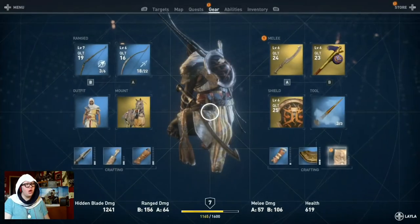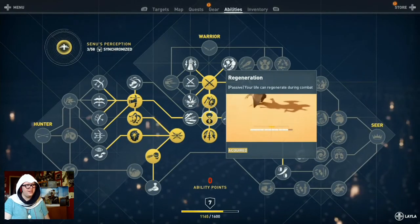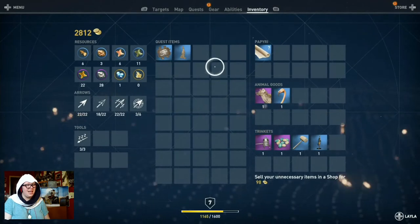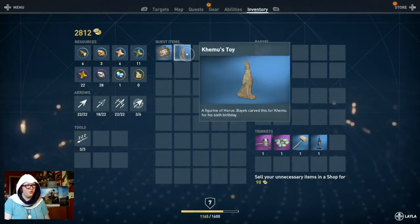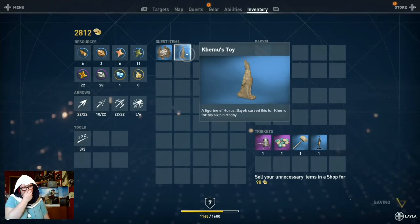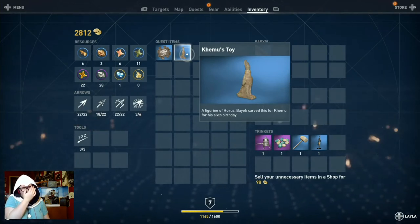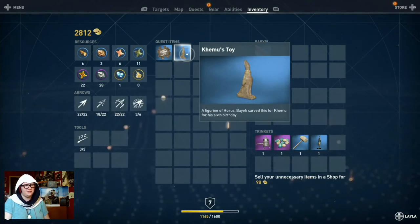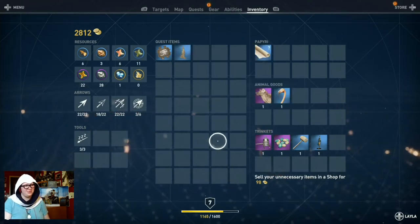While wandering around Siwa gathering treasures, I went back to Bayek's house and found something: Khamu's toy — a figurine of Horus that Bayek carved for Khamu for his sixth birthday. It came with a little cutscene — mostly him just finding it in a chest. He gave the toy a little kiss and put it in his pocket. It was really sad.